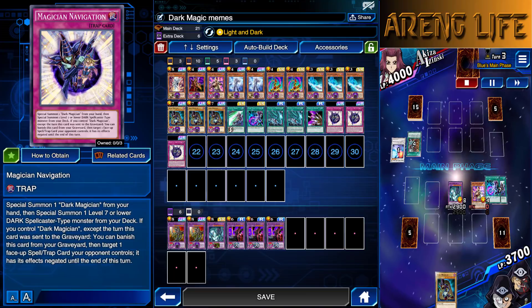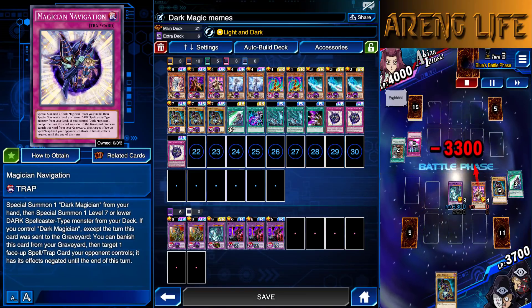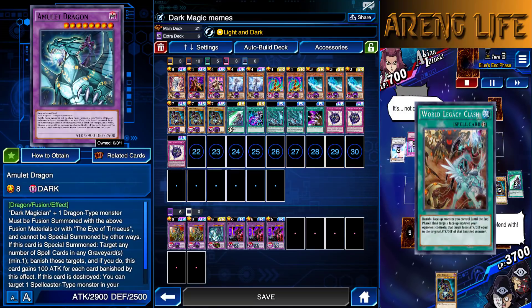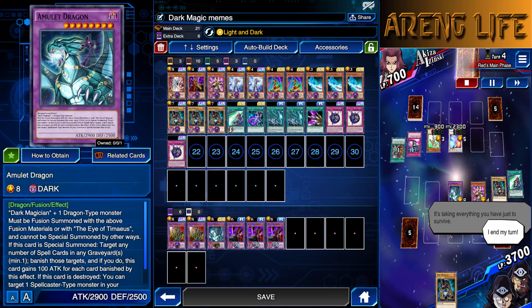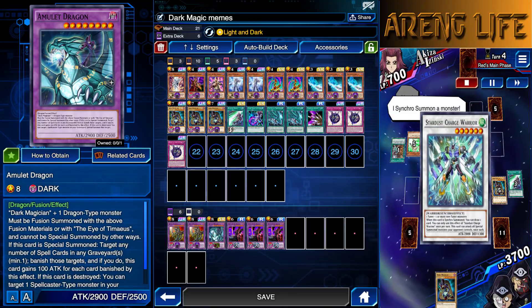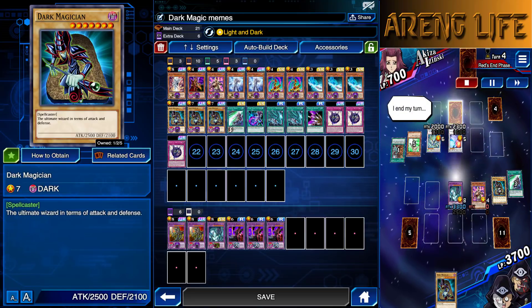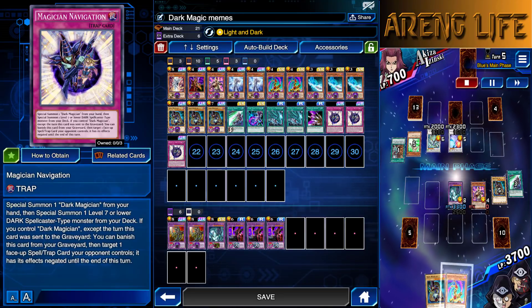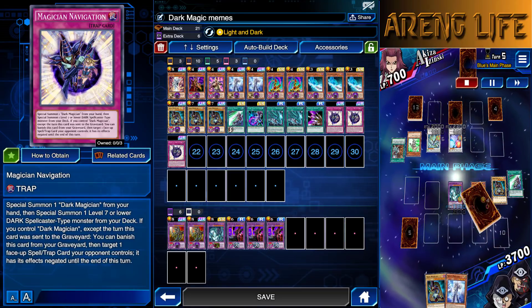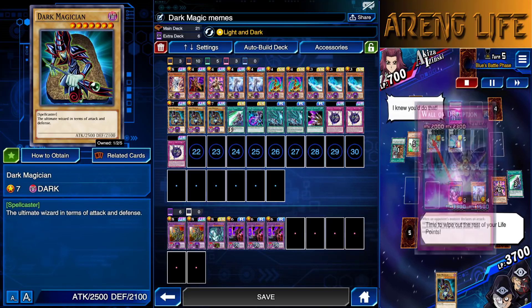Then bam, you get your activation of Navigation, which is pretty spicy. What I like about the deck is that I can go into Amulet Dragon, and if it does die — which can happen if I attack into a Mirror Wall or Wall of D — he just tags out and pulls out a Dark Magician. There are so many ways you can build this deck. You can run it in a cheese way, like using Magician's Navigation to summon a level 1 Tuner so you can instantly go for a level 8 as soon as you summon Dark Magician.